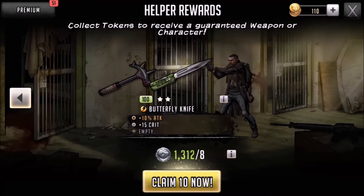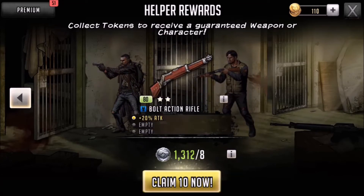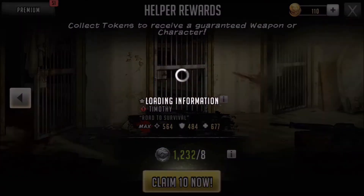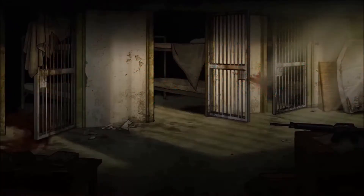Up for grabs is a trio of three-stars which includes Timothy, as you see here, also Craig, and the third one swinging around is Diego. Those trios are basically what you're going to get, and with the quantity of tokens I've got I'm guaranteed to get a fair few of them.